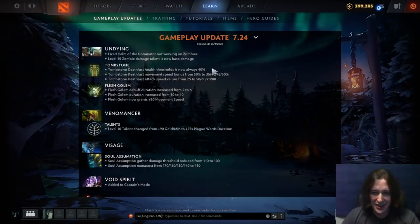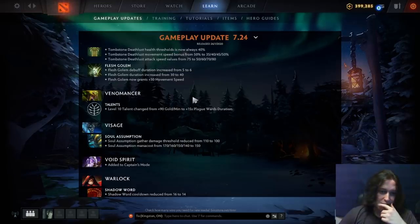Undying: fixed Helm of Dominator not working on zombies. Level 15 zombie talent is now base damage, so Vlad's and Dominator auras will affect those zombies. Tombstone Deathlust health threshold now always 40%, but move speed and attack speed bonuses reduced. Flesh Golem debuff duration changed to 5 at max level, overall duration increased from 30 to 40 seconds plus 30 move speed — pretty good. Now you can use it to run away from people, giving it multiple uses. Anytime you let a hero do something it couldn't do before, you're treading on potential thin ice in Dota.